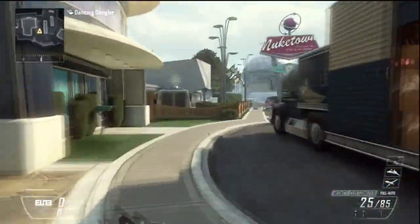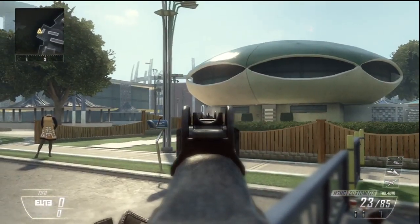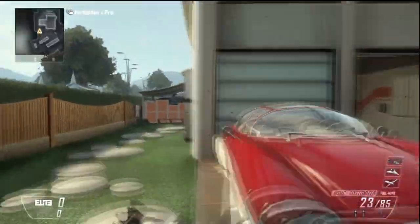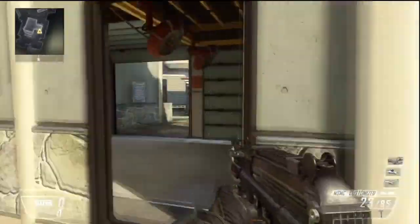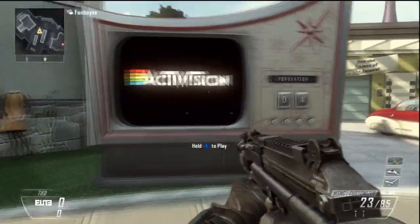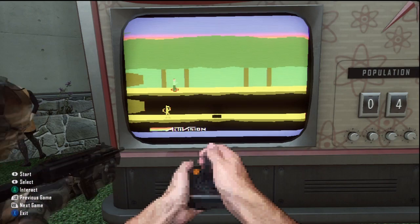After you shoot all the mannequins' heads off, there are mini-games that pop up on the TV that shows how many people are in the map. You'll see that in a second — we're just looking around here for the last mannequin to shoot off. Right there. So you go up to the thing, it says Activision, and you press X to play. There are a bunch of different mini-games that you can cycle through.